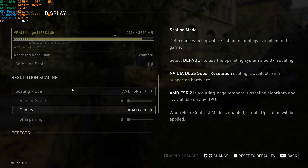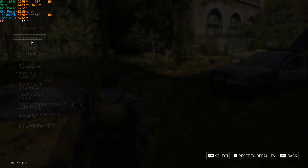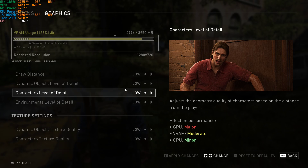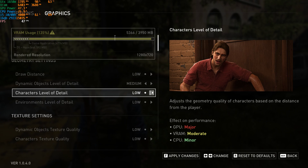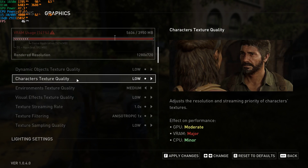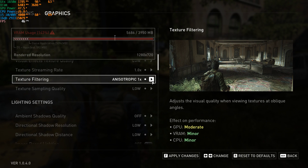In Graphics, I'm using the low settings preset, but to make it look a little bit nicer: set Geometry — Dynamic Objects Level of Detail to Medium, Characters Level of Detail to Medium, Environment Texture Quality to Medium, and Characters Texture Quality to Medium. Leave everything else low, and set Anisotropic Filtering to 16.